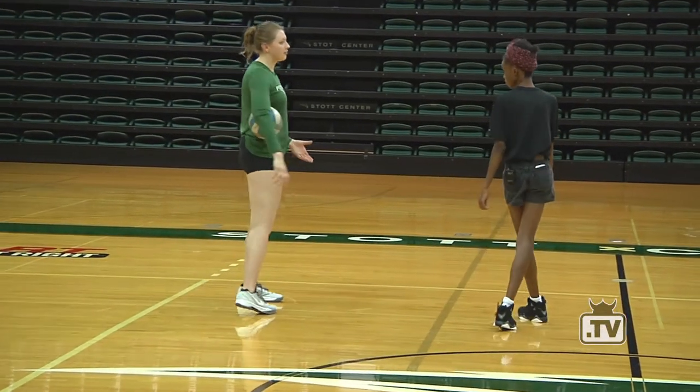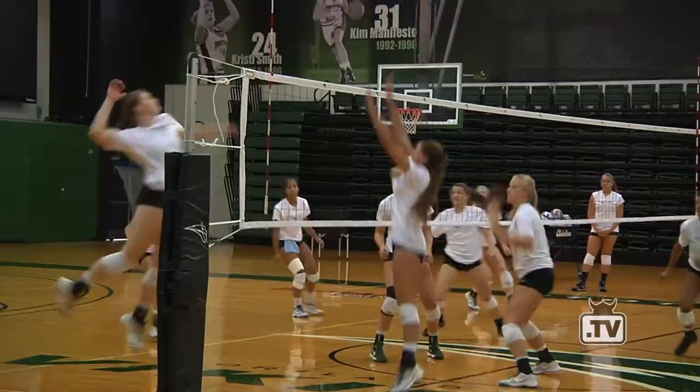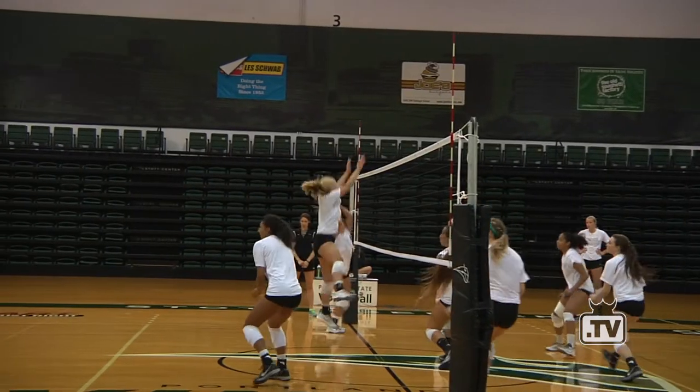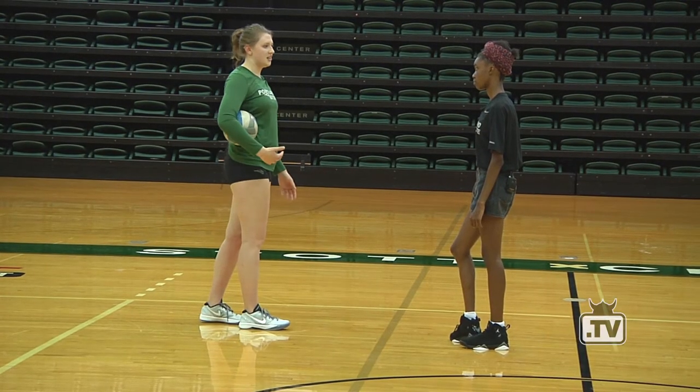In left front you would find an outside attacker. Her primary job is to attack as well as to block the opposing right side. Most of the sets will go to the outside because it's a lot easier to get a set to them than to other players on the court.